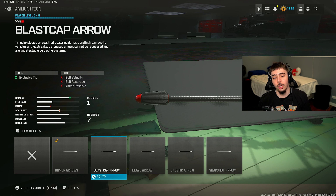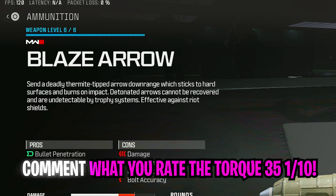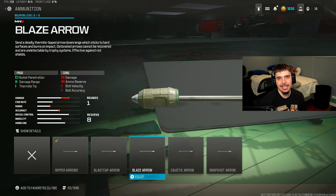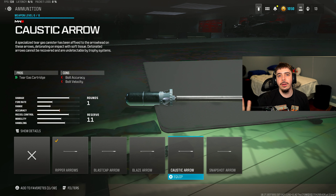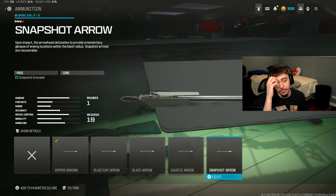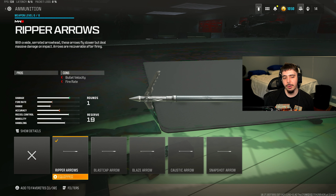The only issue with the blast cap is when you land a direct impact shot, you have to wait for it to blow up — it's not instant, so I didn't go with it. The blaze arrow sends a thermite-tipped arrow that sticks to hard surfaces and burns on impact — effective against riot shields but not guaranteed kills unless you're sticking them. The caustic arrow has a tear gas canister affixed to the arrowhead, detonating on impact — kind of lame. Finally, the snapshot arrow detonates to provide a momentary glimpse of enemy locations within the blast radius — pretty useless.